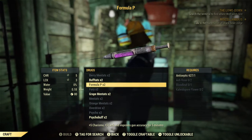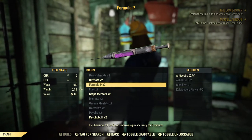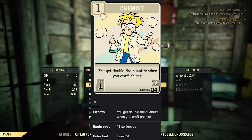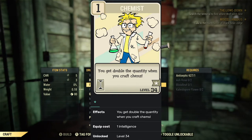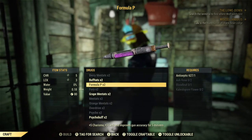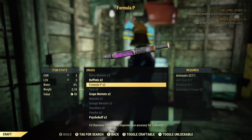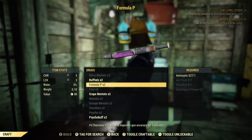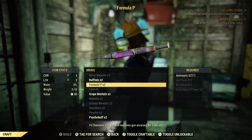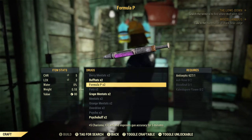Before anything, make sure you have the Chemist perk equipped, as this will give you double the amount of any chems you craft. Formula P requires antiseptic, ash rose, blood leaf, and kaleidapore flowers. Antiseptic is not that hard to find, but I'll show you how to obtain a decent amount of the ash rose, blood leaf, and kaleidapore flowers.